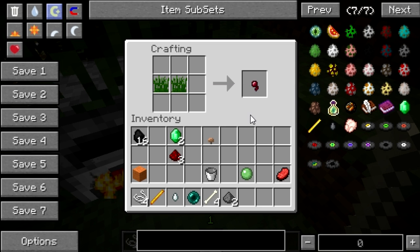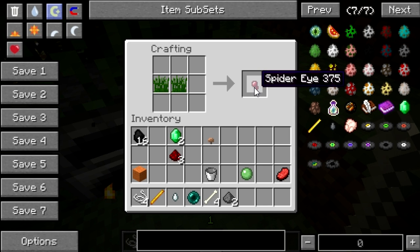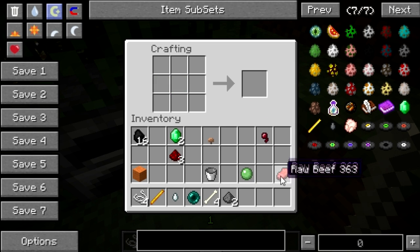The only strange recipe is that you need tall grass or grass to create the spider eye. The explanation is that you have to sift through the grass to find spider parts. If you use that logic — that spiders hide in the grass — you might find some spider parts. That's how you create a spider eye in Minecraft using this mod.